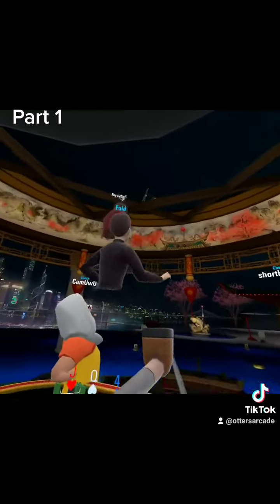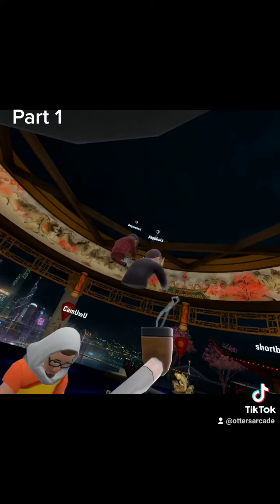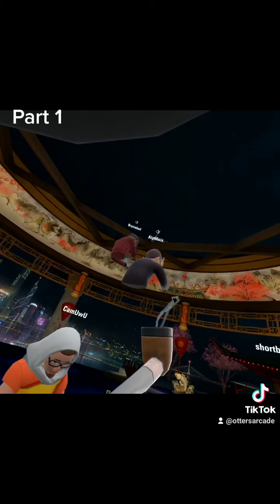Bryce, have you got your experimental raise view on? In your Oculus settings — just press your Oculus button, go into settings, then experimental, and raise view. It's right near the bottom.